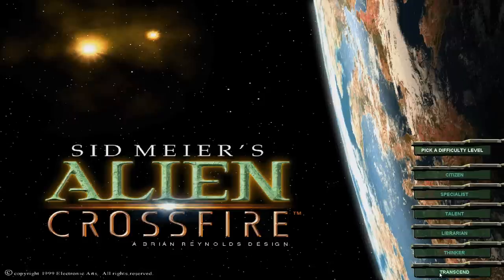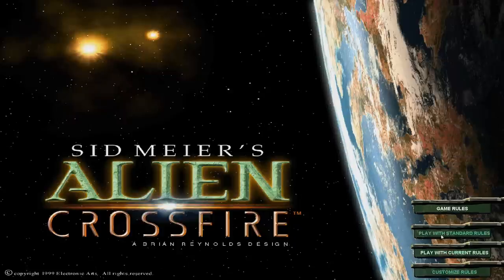As you go higher in difficulty, the AI gets more bonus resources and energy, you get more drones, and it's just overall bad news. After a bit of practice, I think I'm going to go with Librarian. It's really only my second full game, and Thinker — especially Transcend — gets incredibly difficult for a newbie. I want to keep the Let's Play going at a good pace without being super hard.